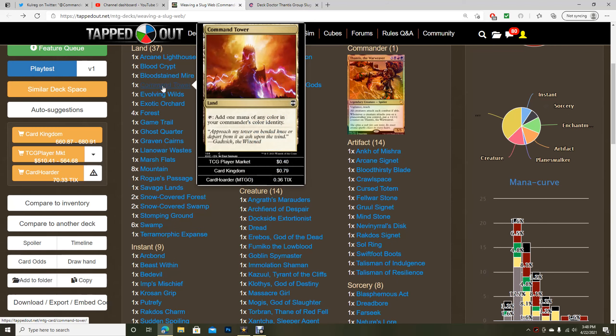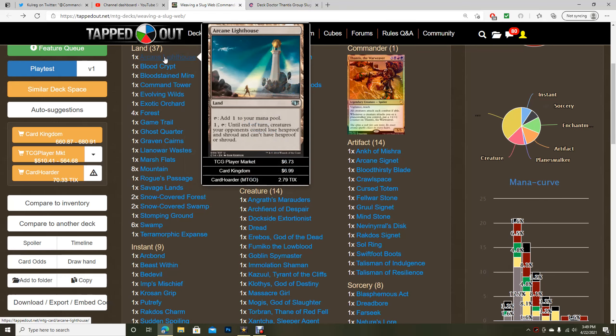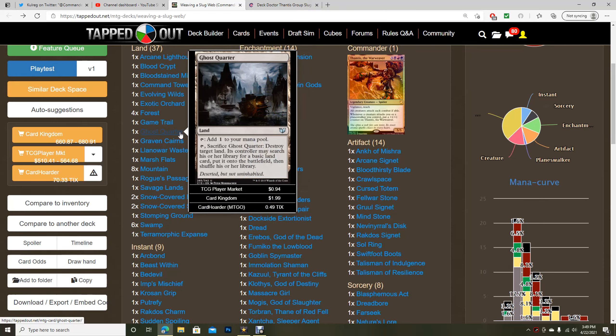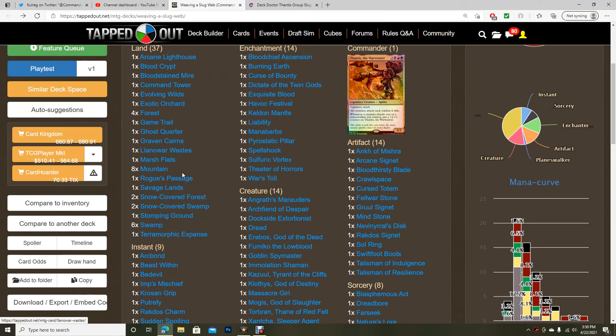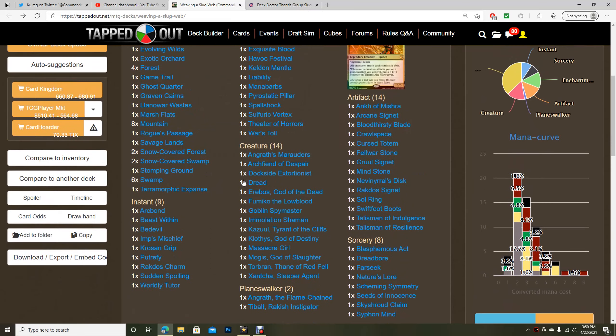Right off the bat, let's look at their lands. Lands are very much personal preference, and for the sake of keeping the cost around $500-550, I'm not going to make it much more expensive. I might recommend substituting Evolving Wilds or Terramorphic Expanse for basic lands or other dual lands to make mana fixing a little quicker. We have some utility here — I like Arcane Lighthouse but it's not super necessary. Ghost Quarter is cool, and probably the best utility here is Rogue's Passage to make a creature unblockable.